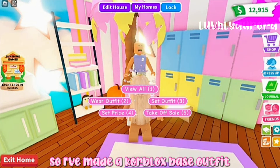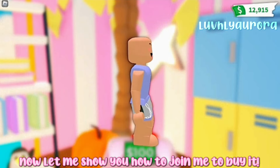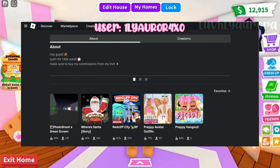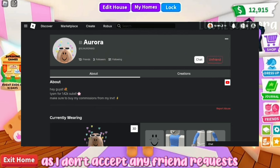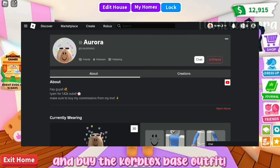I've made a Corblox face outfit, which costs 100 bucks. Let me show you how to join me to buy it. Firstly, find my user in Roblox. Make sure you are following me, as I don't accept any friend requests. My followers will be able to join me in-game and buy the Corblox face outfit.